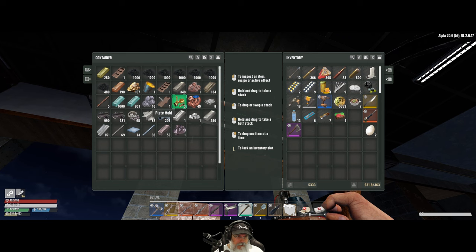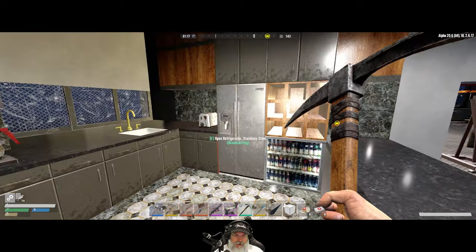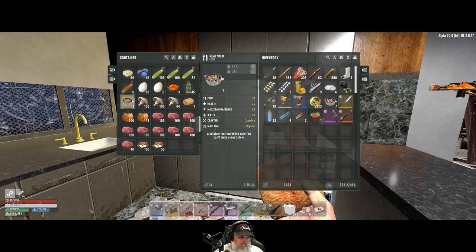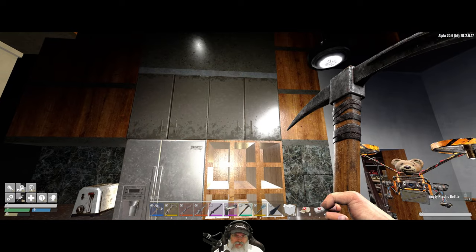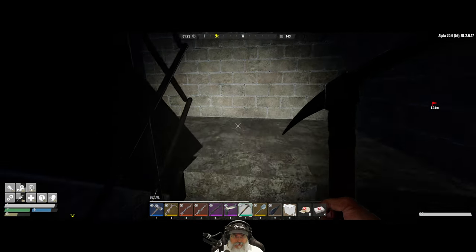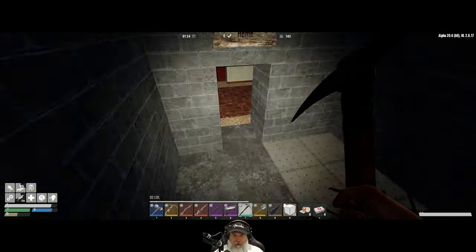Lead ore — yeah, I'm definitely going to have to do some titanium mining again, but that's fine, we can absolutely do that. We're a little bit hungry and fairly significantly thirsty, so let's have a mineral water. We've got a lot of food. Let's head up to the garden and get that harvested as our next step. Oh, I want to grab the apiary too.